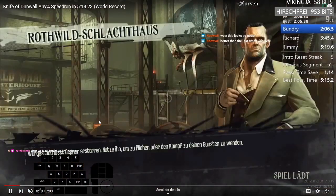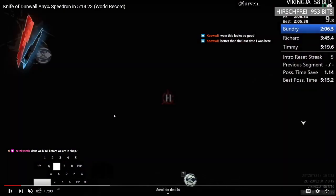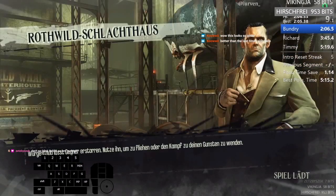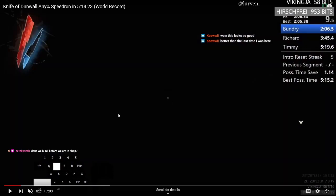I should cover that too. During this section you can see the inputs in the bottom left. After this loading screen you can move a little bit, so what I do is move forwards because it allows us to do a blink right away after the shop.